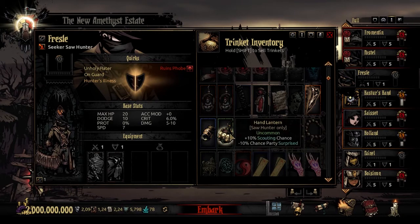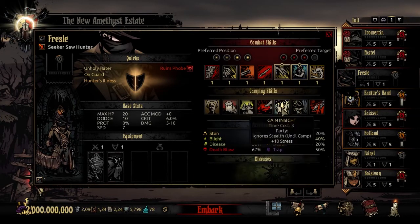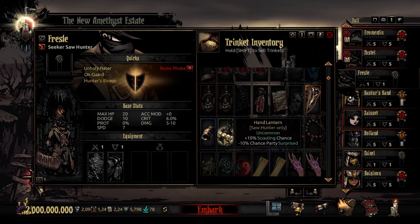The third trinket is the Hand Lantern - the uncommon trinket. It gives 10% scouting chance and a minus 10% chance that the party is surprised. This has some good synergy with that camping skill, Sanguinary Consultation, making it pretty functional.